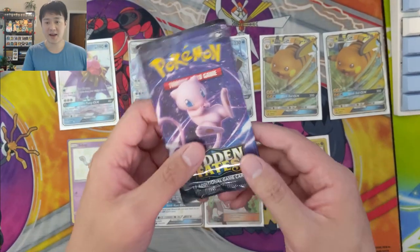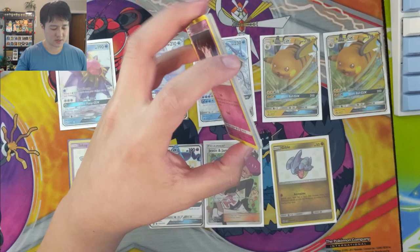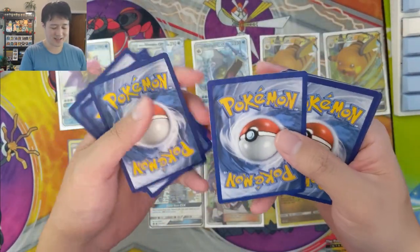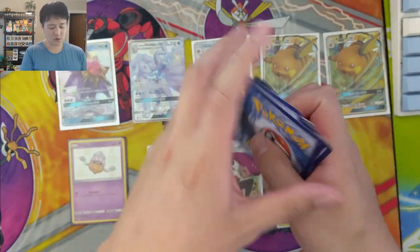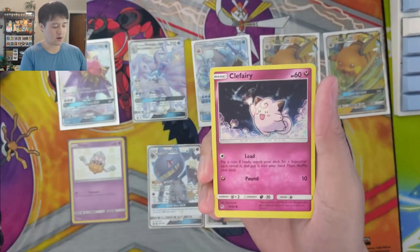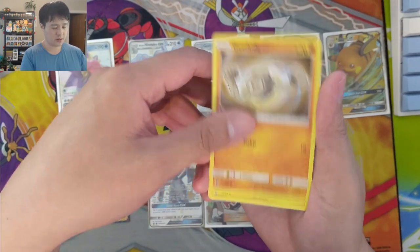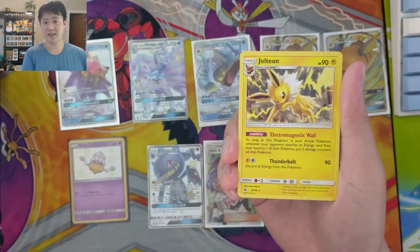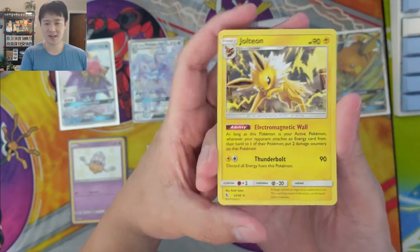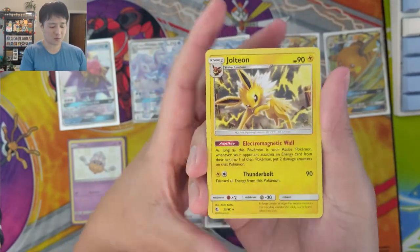Last pack - last one for the opening, last chance for another Zard. No clue how many Hidden Fates packs we've opened - it's definitely a lot so far. We've pulled two Charizards. Here we go, last pack. Geodude, and a Jolteon is our rare. As always guys, I want to say thank you for all the support on YouTube, Twitch, and Patreon. Thanks and shoutouts to everyone on the Discord.